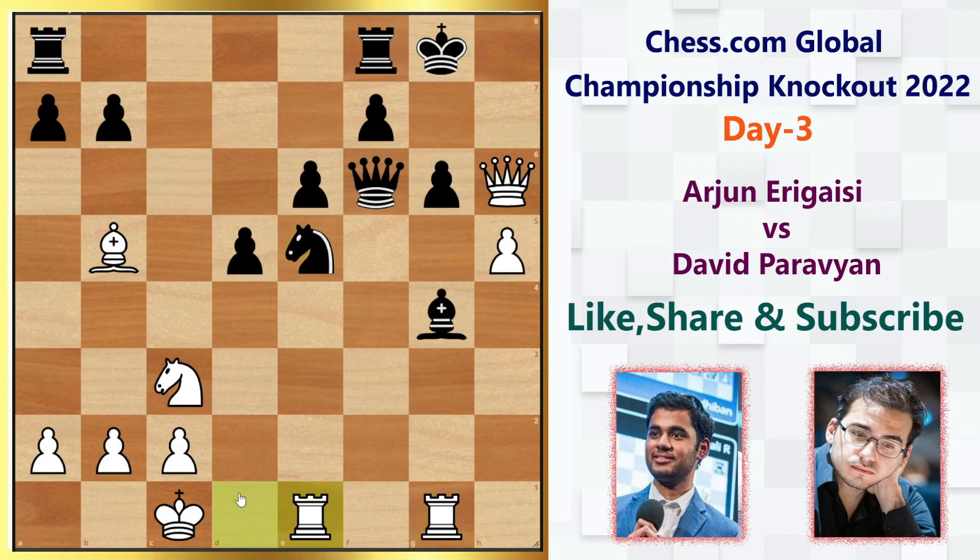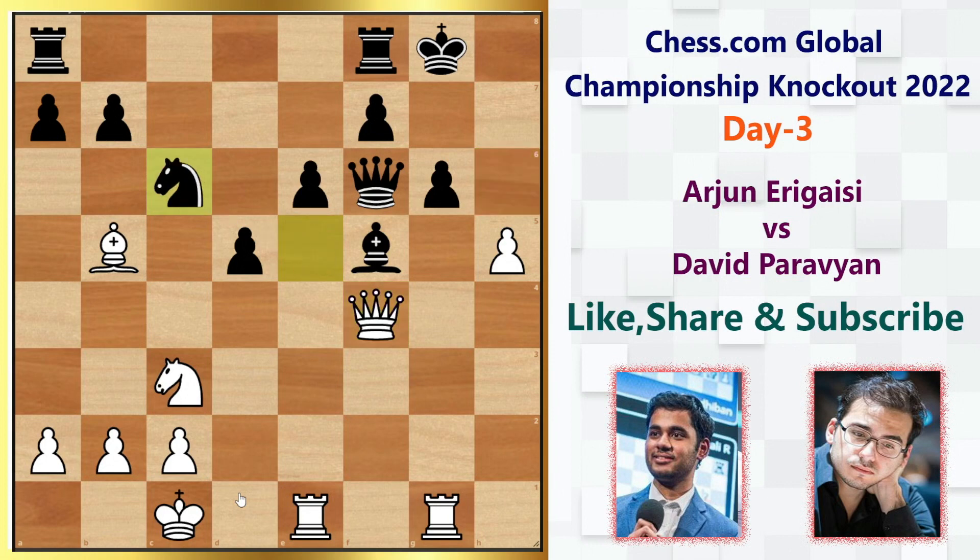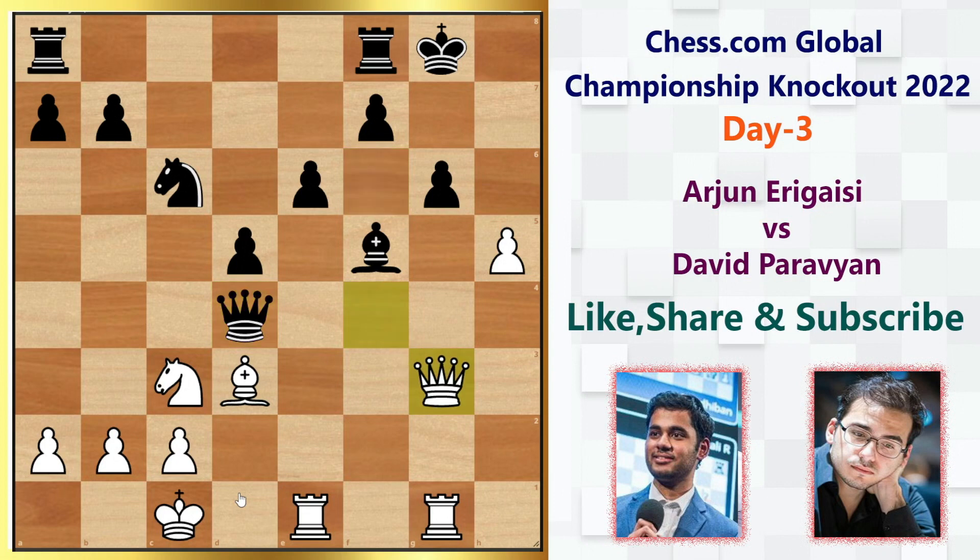We have rook de1, threatening to capture the knight. So bishop f5 is played, then queen to f4, knight c6, bishop to d3, queen to d4. It's not actually a wise choice to trade the queen here, so Arjun simply drops the queen to g3 to avoid the queen trade.